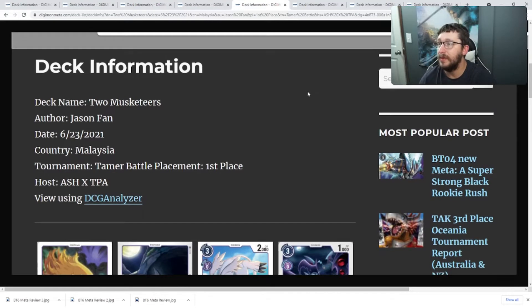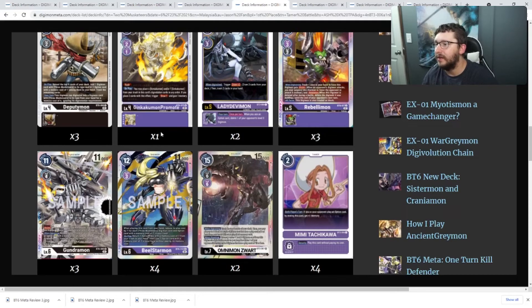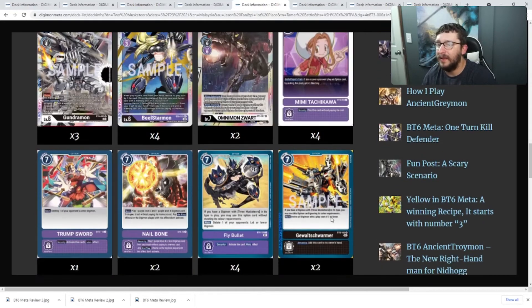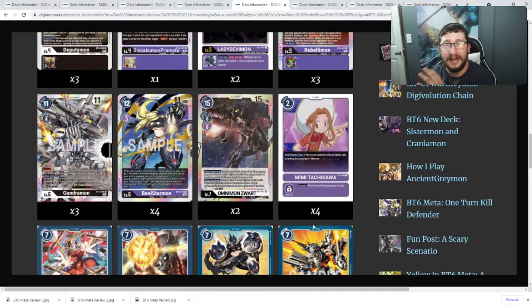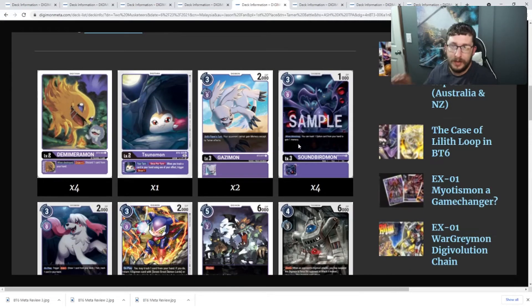They're also running Underworld's Call, which like Skull Greymon has an effect when trashed by Tidamon's effect, allowing you to draw one and then play a level four or lower purple Digimon from the trash like Ginkakumon Promote. Next up we have the Three Musketeers — though really it's the Two Musketeers, because all the versions I've seen are black and purple only. Magnikidmon just isn't welcome in these decks. This one is running both Gundrummon and BL Starmon, with Deputymon as well as the option cards Fly Bullet, Gewalt Schwärmer, and Magnikidmon's Happy Bullet Showering, because the Three Musketeers can play any of the colored option cards that match them — you don't have to have Magnikidmon to play his option card. This deck is centered more around the option cards for draw and recovering option cards, not playing Digimon from the trash.